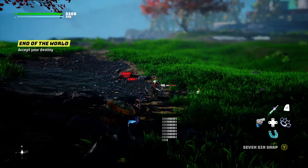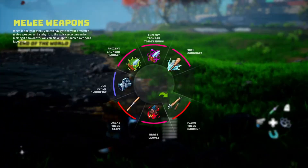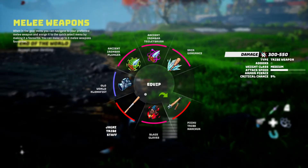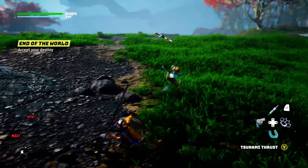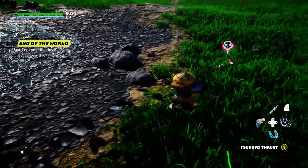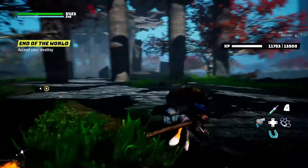Let me lower this guy's health a little bit. And then the weapon I'm going to use now is the Jagni Tribe Staff. And there you go. That's three weapons used to kill three enemies — and that's it!